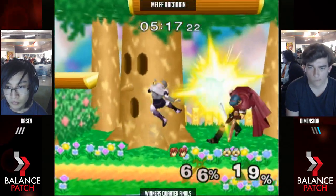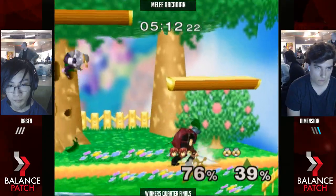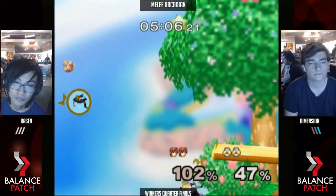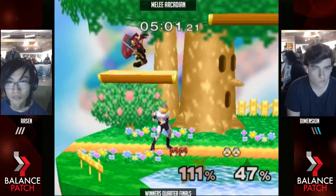Crouch cancel percent is so important for Sheik in this matchup. Down tilt's really good too because you can crouch under stuff — you can crouch under grabs. It just manipulates your hurtbox so well. It's worth mentioning again — it's so true.